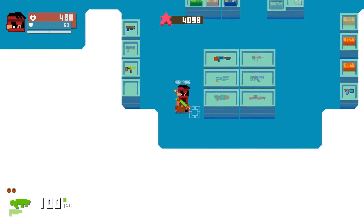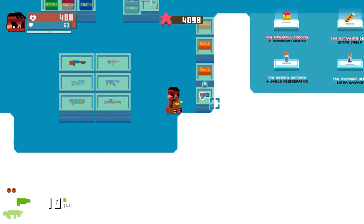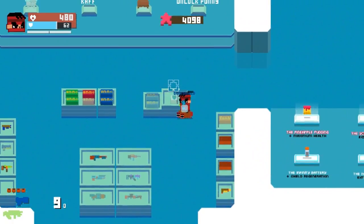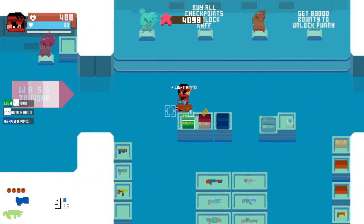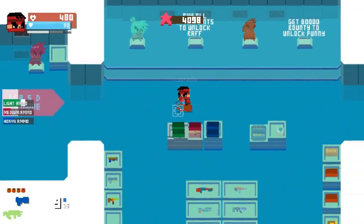Let's armor up before we go fight the Duke and Commander, because that sassy Sally kicked a living tire out of me the last time we fought. Not gonna happen this time, no sir. Also got a couple of relics to boot.